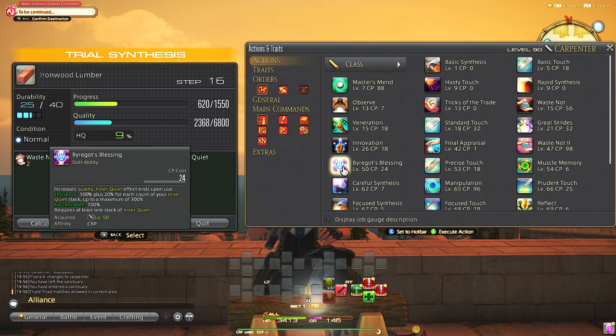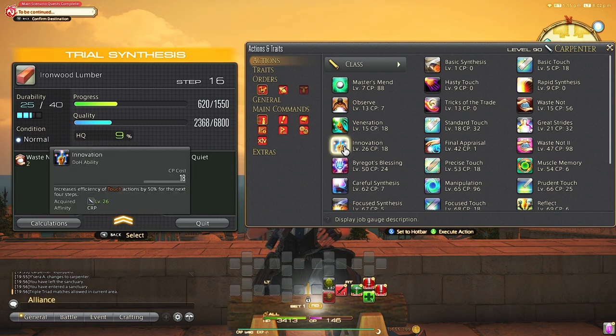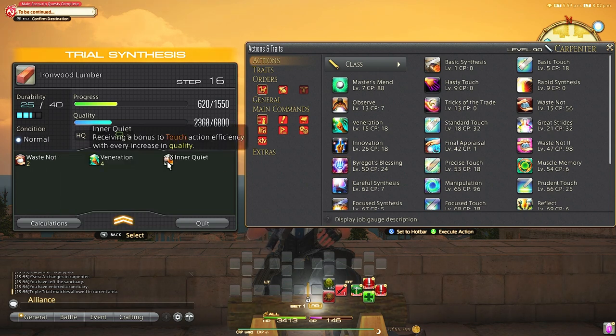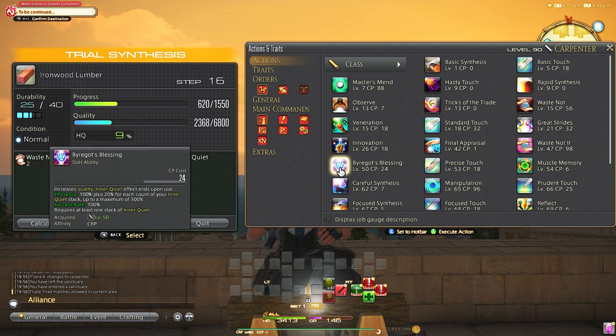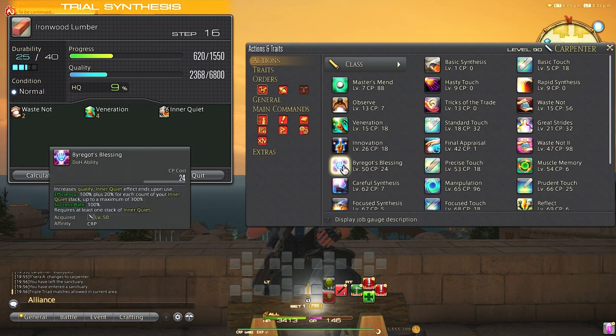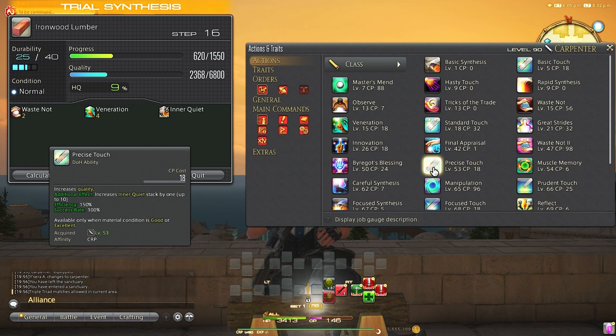Byregot's Blessing is basically our big finisher for the quality bar. It's usually paired with Innovation and Great Strides to increase quality. Byregot's Blessing uses the Inner Quiet stacks mentioned earlier, and depending on how many stacks you have, you will get a 20% bonus per stack to this ability. So if you have all 10 stacks, this ability becomes a 300% quality ability. You can see why it's important and why you will be using this a lot to finish off crafts.